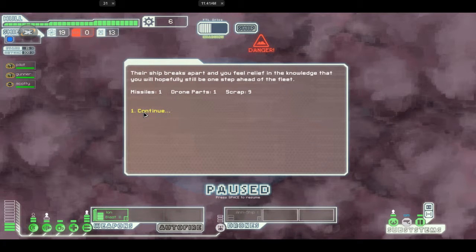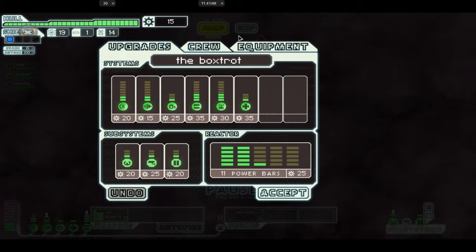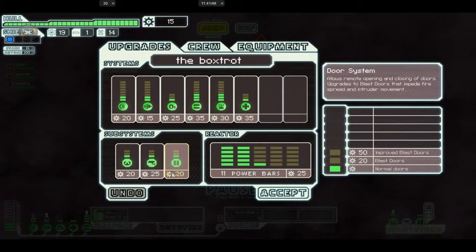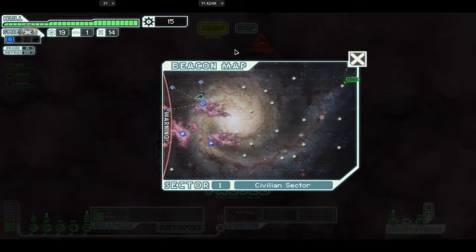Let's see, can we buy anything? Yes — we can increase our engines and increase our shields. That's the first thing we need — get the shields up. We also need to increase the doors. Let's jump here.